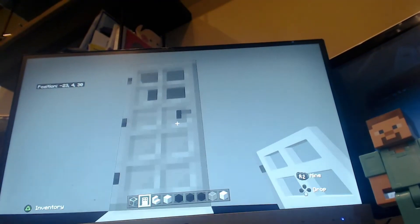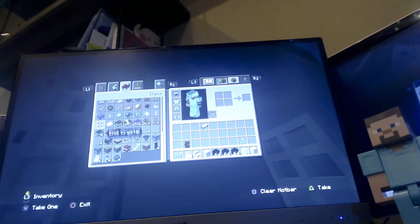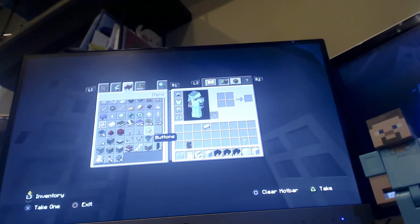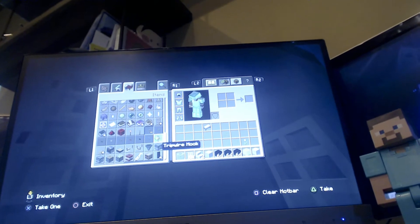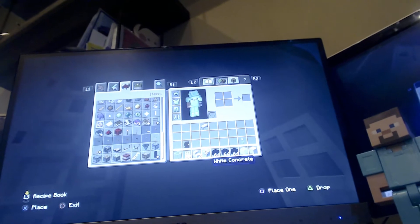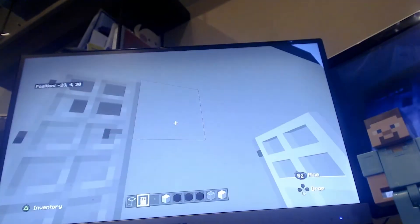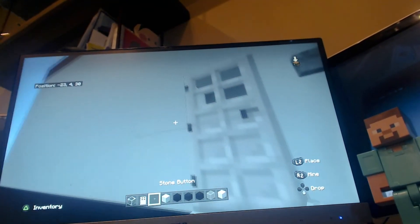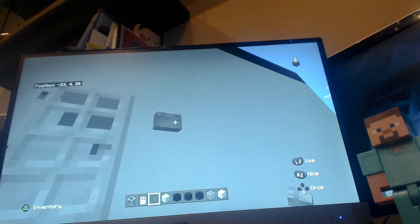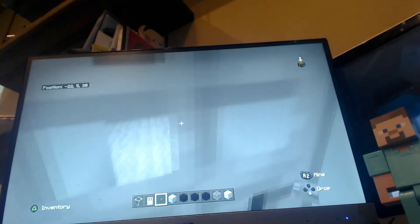Then you get a button for this door. I would prefer a stone button — they're good for these kind of houses. Get a stone button, put it down here. You could put it anywhere you want; I'm going to put it right here for now.